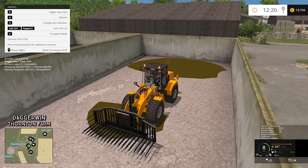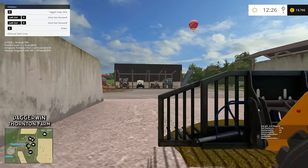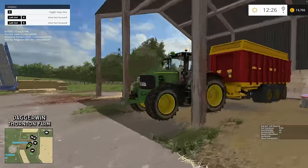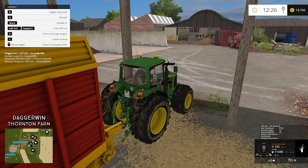Also, Family Simulator doesn't... the cows, when they're in the field, they don't actually register as feeding off the grass in the field. You actually have to physically feed them. So yeah, there are things that can be improved.